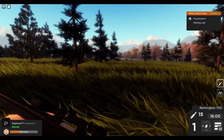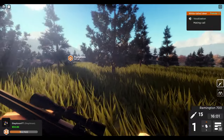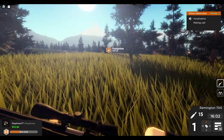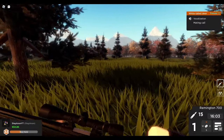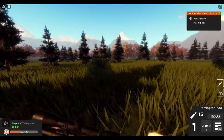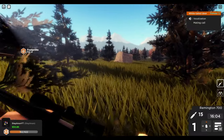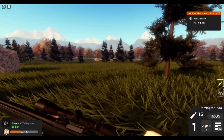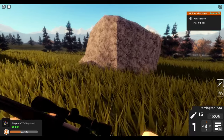Don't hunt at night unless you have the thermal scope — and from what I've heard, that's garbage too. So don't hunt at night at all because it gets very dark and the flashlight doesn't do you any justice. If it starts to get dark, I'd recommend hopping servers. I think those are all my tips. If you guys have any tips, let me know down below and help your fellow hunters out.